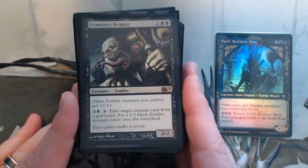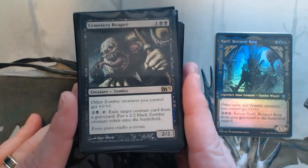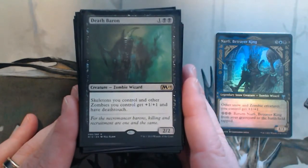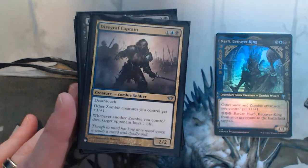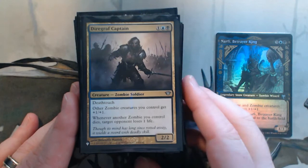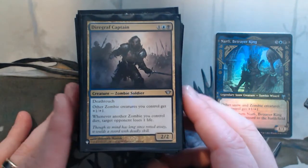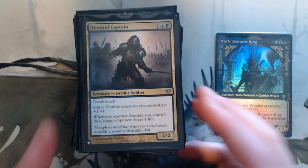We've got a lot of lords in here. Cemetery Reaper gives plus one, plus one to your zombies, and it's a bit of exiling from opponents' graveyards as well as yourself just to get some more tokens onto the battlefield. Death Baron gives everything Death Touch and plus one, plus one. Diregraf Captain — another nice one with Death Touch. It deters people from attacking you, other zombies you control get plus one, plus one, and when zombies die opponents lose one life. I had somebody who was unable to play a board wipe because I just had so many zombies that it would kill everyone.